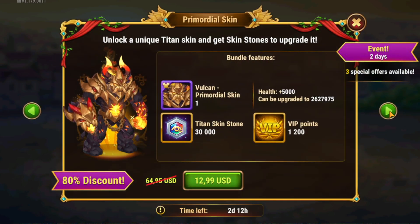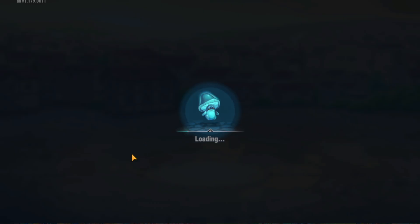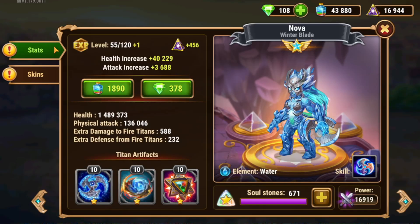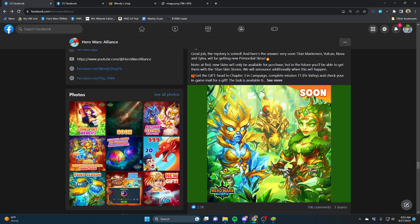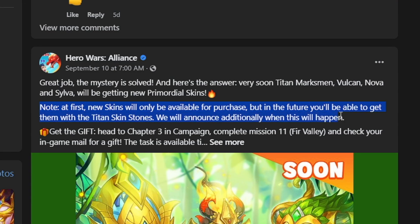You can only purchase these with real money — you can't purchase them with skin stones. And it is worth mentioning that once this event ends, you will not be able to purchase them again. If you go click on Nova in the Titan screen, it says available during a special event. Now we know from a post a few days ago: at first, new skins will only be available for purchase, but in the future you'll be able to get them with the Titan skin stones.